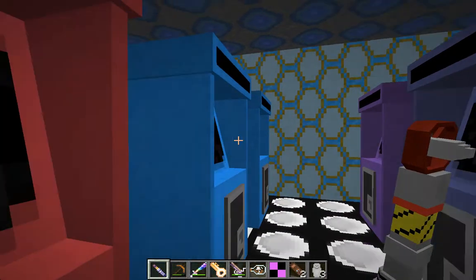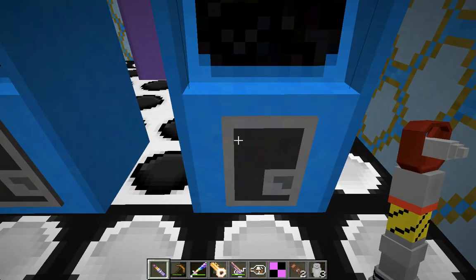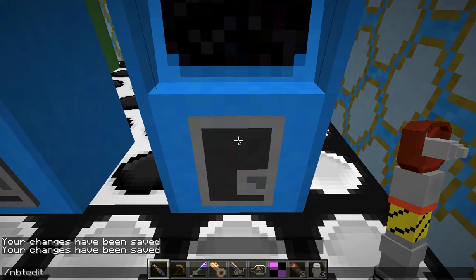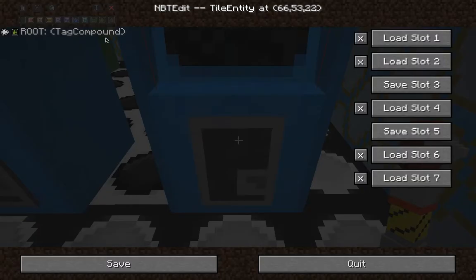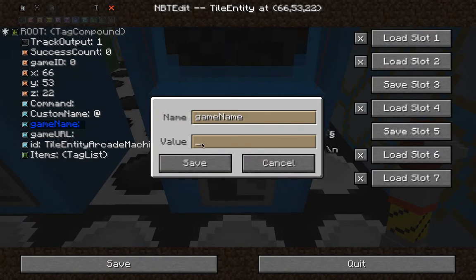So how I did this was really rather simple. I used an in-game NBT edit mod made by David D., and this mod allows you to edit the NBT structure of a tile entity. The NBT structure is just the way Minecraft stores information about something. And so, if you go into its NBT structure, you can see a couple of strings here. One of them is called GameName, and you can type in the name of the game that you would like to play using this one.